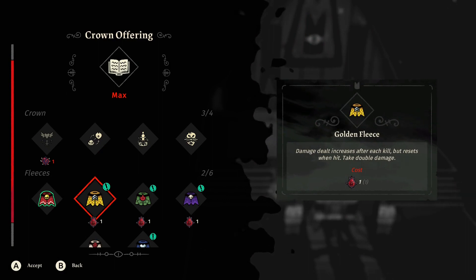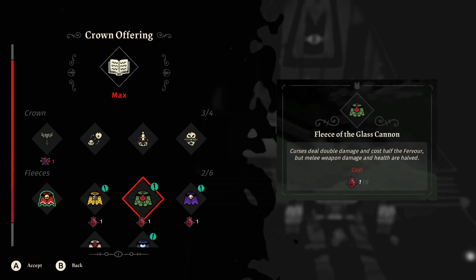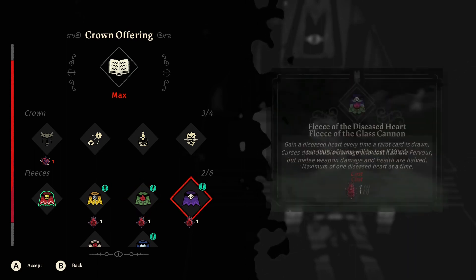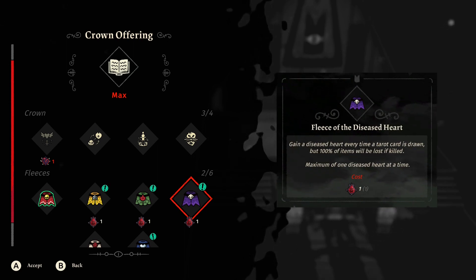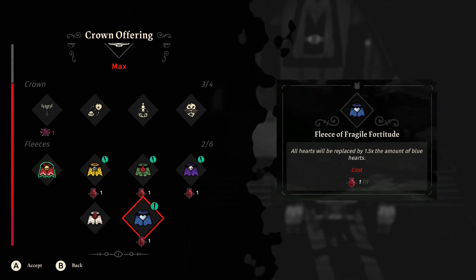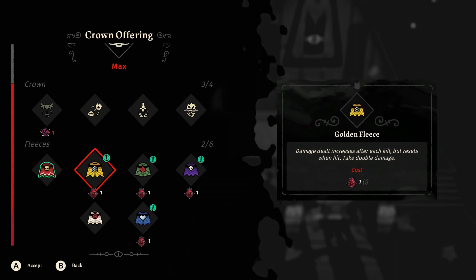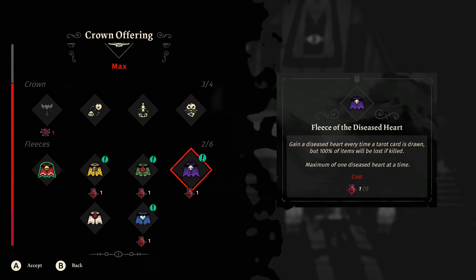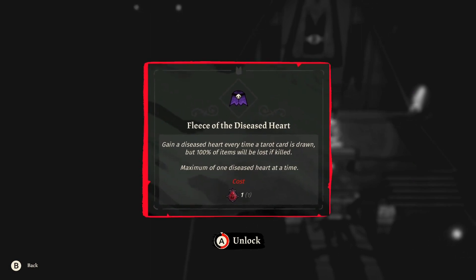Okay, crown. Damage dealt increases after each kill but resets when hit — take double damage, I don't like that. Curses deal double damage, cost half the fervor, but melee weapon damage and health are halved — not great either. Gain a diseased heart every time a tarot card is drawn but 100% of items are lost if killed — maximum of one diseased heart at a time, not the worst. All hearts replaced by 1.5 times the amount of blue hearts — no healing but more hearts. Let's do the diseased heart one for now; the soul heart one is good too.